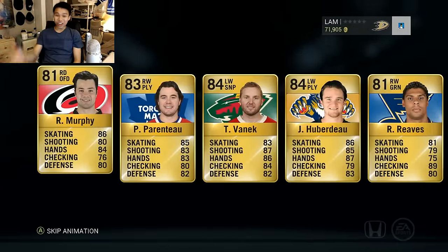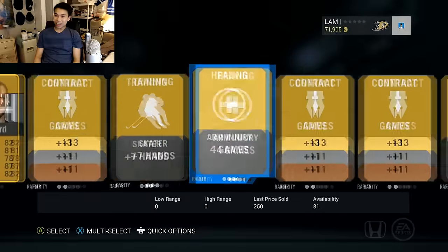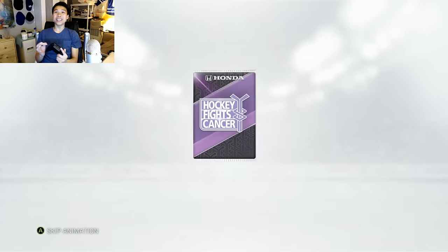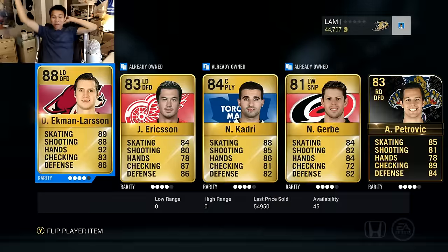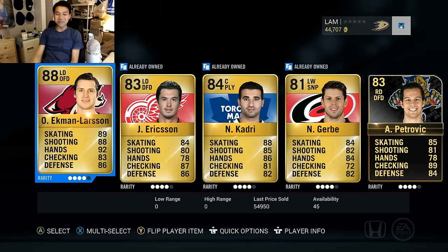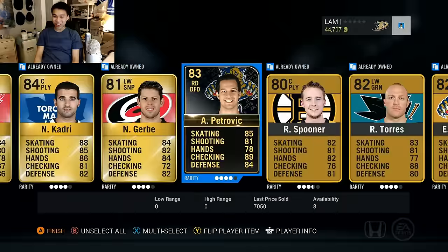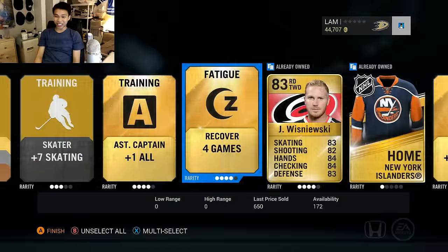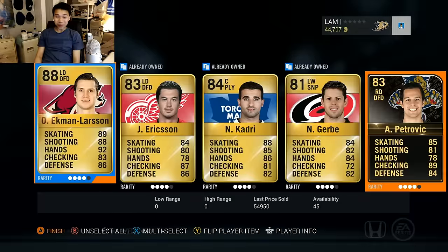Our highest overall is 84 - Parenteau, Vanek, Huberdeau. These mega packs are just not good. Come on, something to end off this pack opening - oh, that is a pretty good pull! Oliver Ekman-Larson! We got Petrovic as well - finally the first good mega pack in this opening. Oliver Ekman-Larson, Nazem Kadri - pretty good player. Petrovic is pretty much a quick-sell but I'll take it. Two solid players, I'm pretty happy about that.